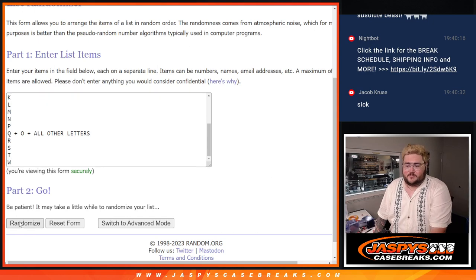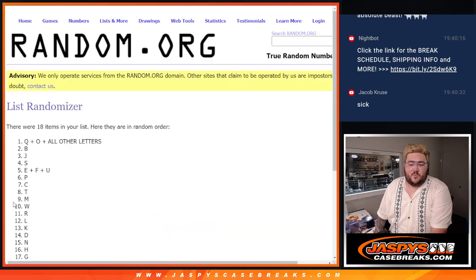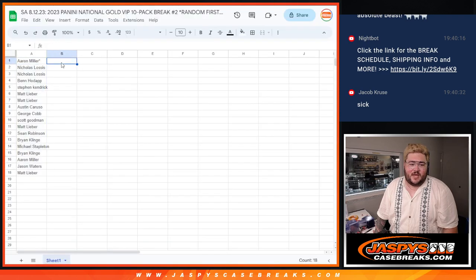Nine times for the letters. One, two, three, four, five, six, seven, eight, and nine — ninth and final time. The Q plus O plus all other letters combo down to E plus F plus U.